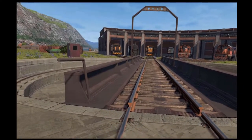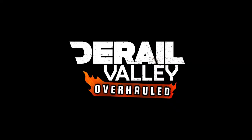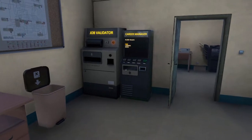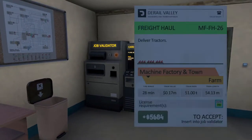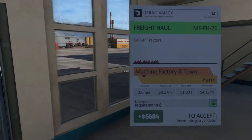Hello friend, come ride along with me in D-Rail Valley. Glad to see you back for another ride along. Today is going to be a pretty easy job — we're taking the tractors over to the farm.